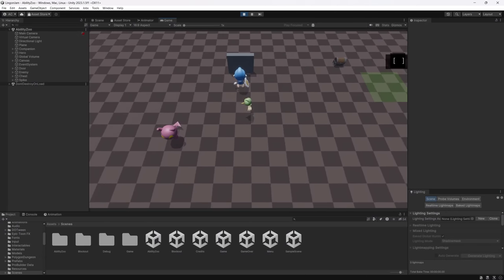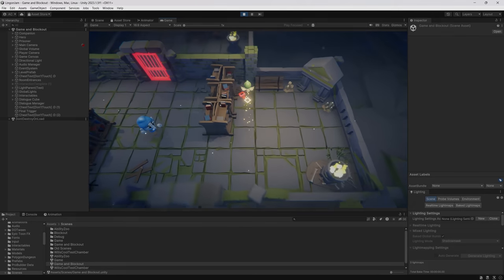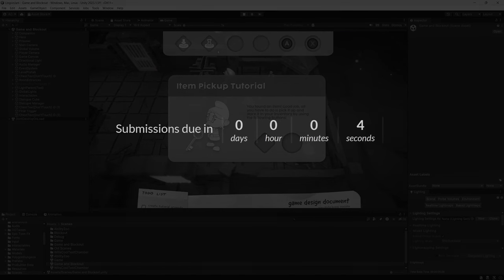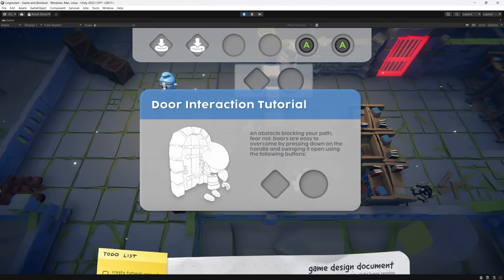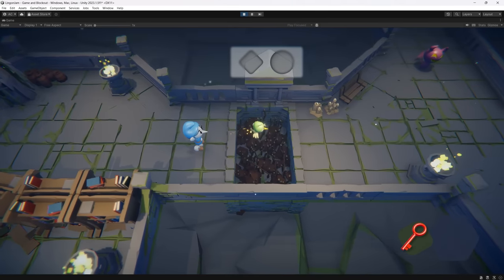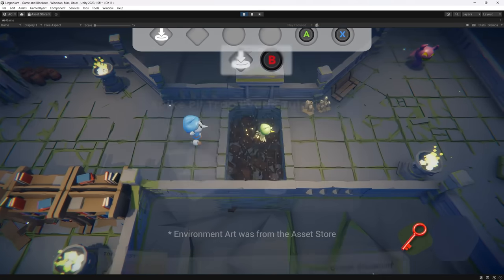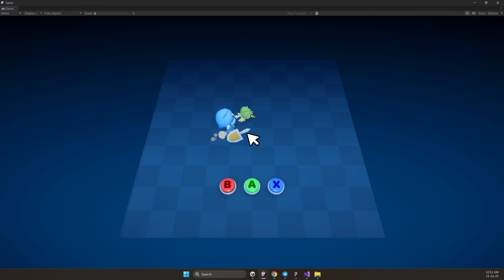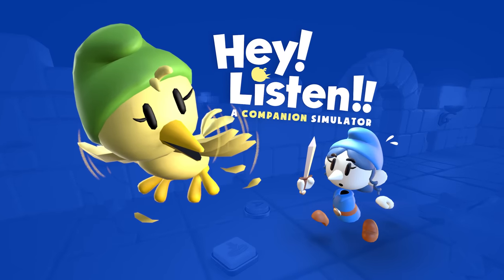We actually managed to build a lot of the things during the jam, but despite our efforts to turn this into reality, we weren't able to properly assemble the experience we wanted within the time restriction. Even though the jam was over, I really wanted to see the idea through. It was a really unique concept combined with some incredible art, which gave the project a very strong identity. So I decided to spend an extra month working on it, and with some additional help, we now have a tiny demo for the game, which is called Hey Listen.